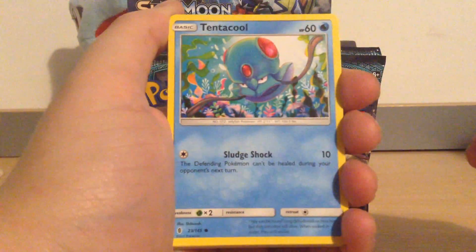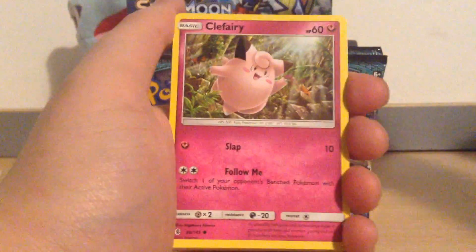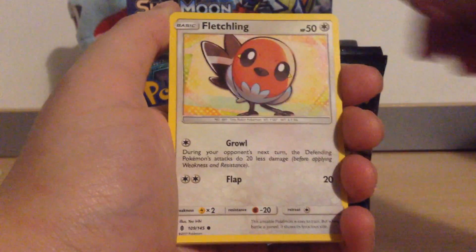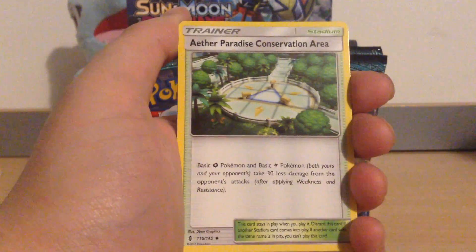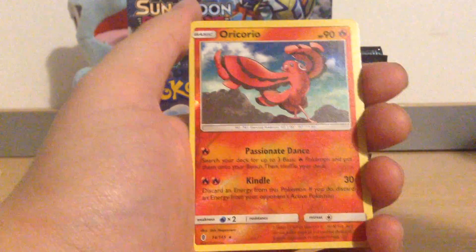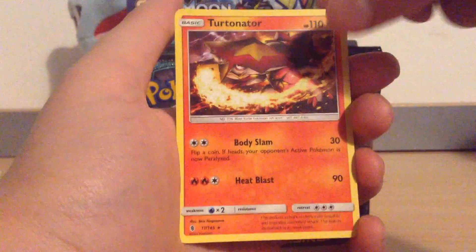Here we have Tentacool, Focus Sash, Tentacool again, Clefairy, Barboach, Carvanha, Fletchling, a Fighting Energy, Aether Paradise Conservation Area — I need four of these — Alolan Graveler, Hala, a Reverse Oricorio which is actually a reverse rare. I quite like the Oricorios; there are four different types of them. And Turtonator — another regular rare there.